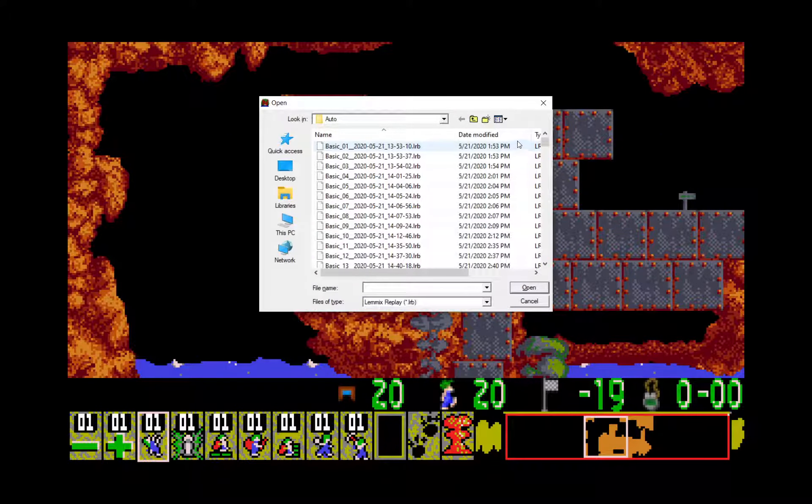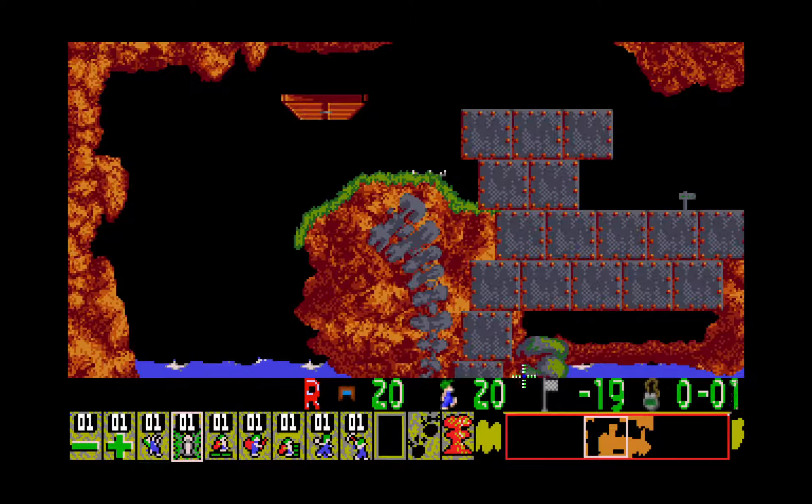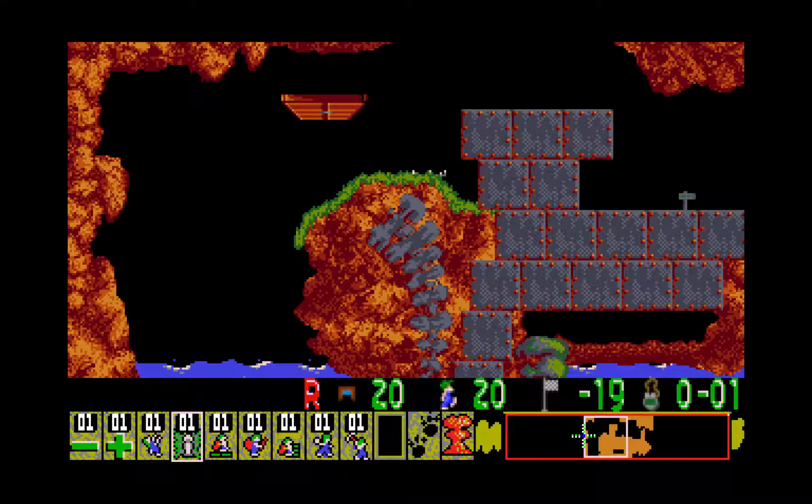This level features an entirely new gimmick: basically, if you assign one lemming a skill, then other lemmings that are also in the level will also perform the skill as well. Though the gimmick makes the level pretty difficult, I have to say this is a pretty good one — I really like this one.